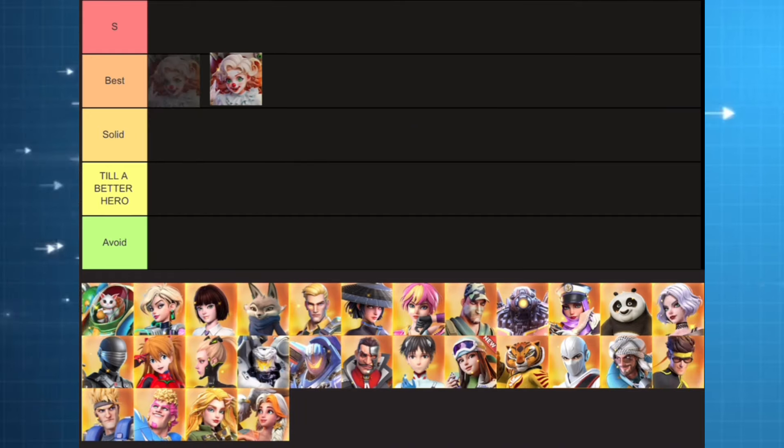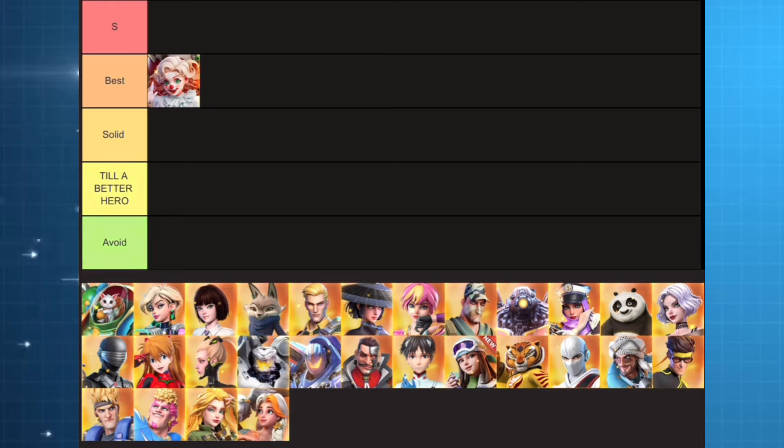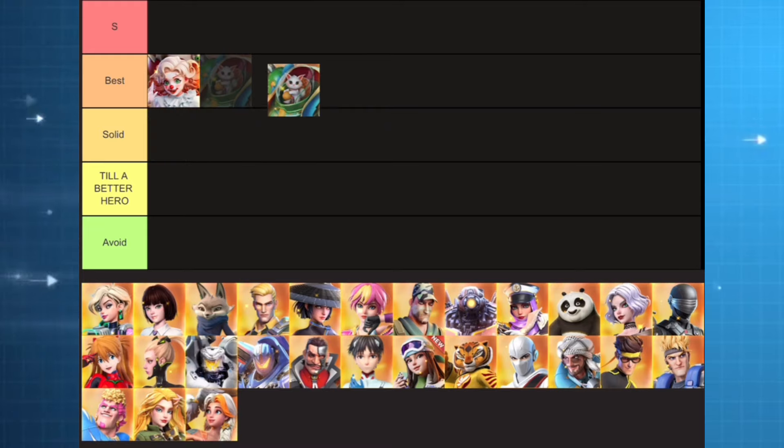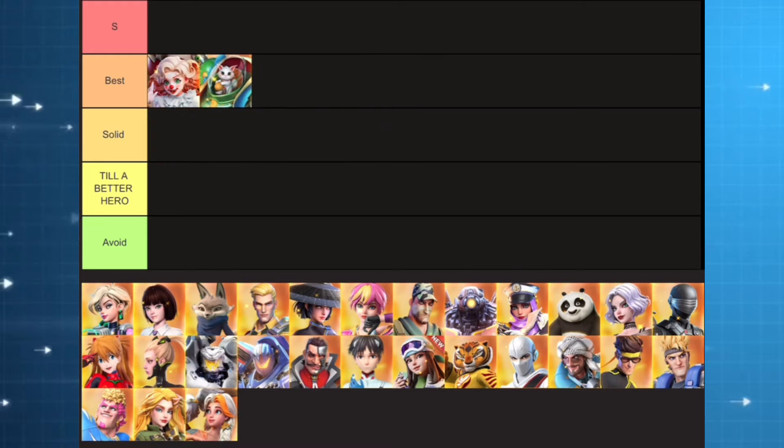I'm definitely gonna put Jester at best. This is an offense buffing hero exclusively for navy right now, and it's definitely in the meta. Therefore we're gonna put her there. The second hero we have is Meowzilla. From the meta perspective, this is also a hero exclusively for navy, and is also to be put at the best tier, because it's part of the new navy meta.